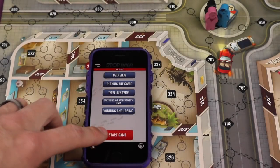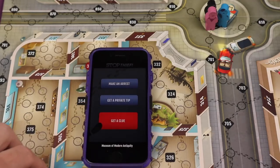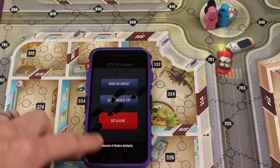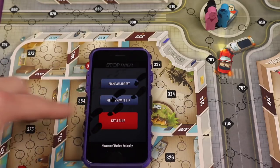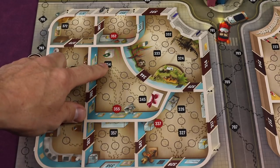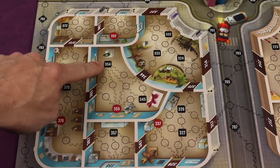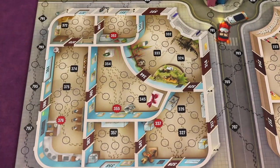When you want to start a game, hit Start Game and it shows the first thief — telling you where it stole from and how it's moving. It says Museum of Modern Antiquities, and we see a footstep clue. The first thief always starts on a footstep space, so they could have started here and now be here, or started here and now be here. They always start on a footstep spot in the place mentioned — in this case, the museum.